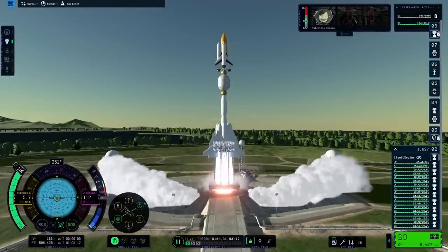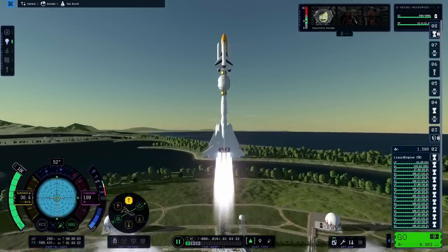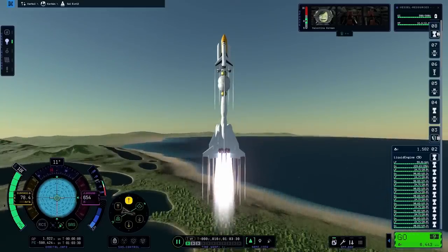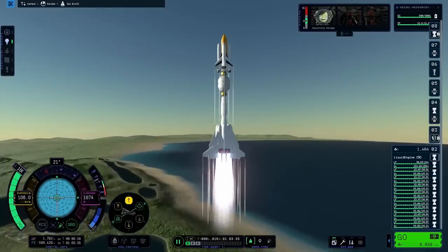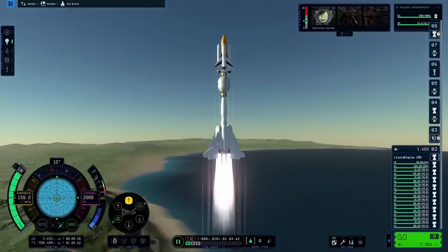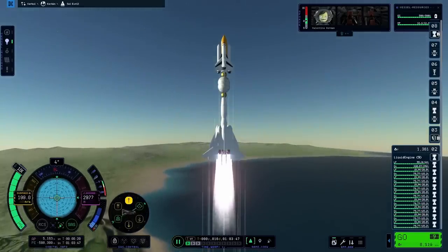It has redonkulous wings on it — they are huge, look at them at the bottom. What I've decided to do, because many of the attempts didn't go very well whenever I tried to pitch over the rocket — even with increased joint rigidity the things still flop all over the place — I thought we're just going to point straight up. It's not very efficient, but hopefully the floppy rocket syndrome doesn't tear my vessel apart.